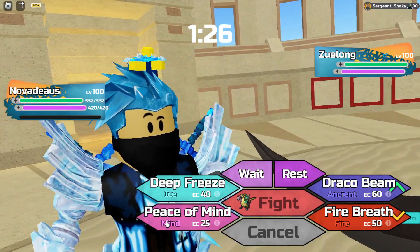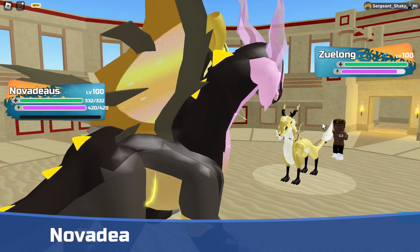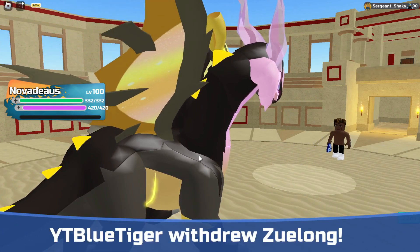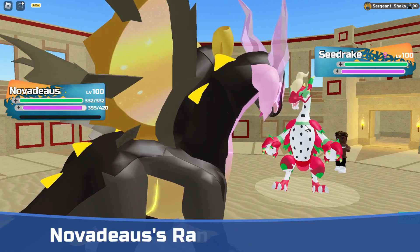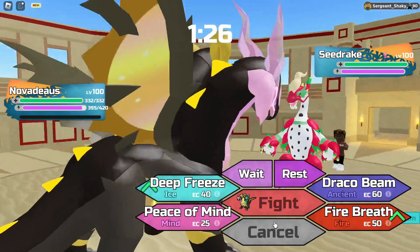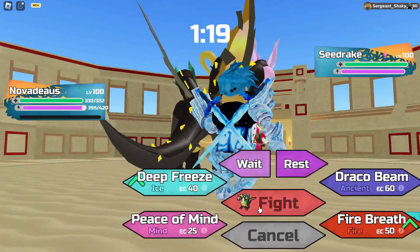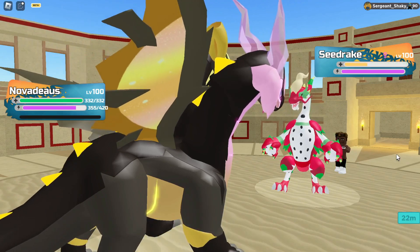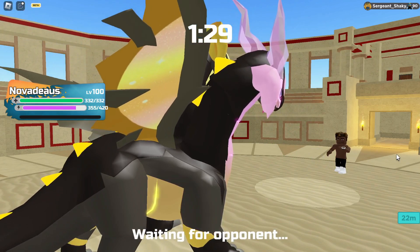I'll go for a Peace of Mind here. They probably go Ancient War or something. So this way we don't really lose range attack, but we get a plus one in range defense — could be nice to have. They go into Seedrake. They do have a water type move, I think — maybe Hydra Slash — so that could hurt. I'm going to go for a Deep Freeze, and I have speed anyway, so Seedrake goes down. That's one moving down, now we just got to worry about Zulong and three others.